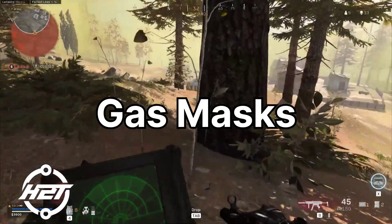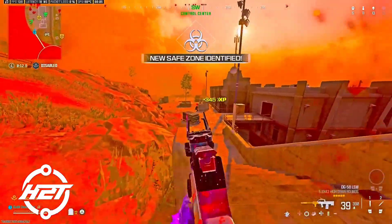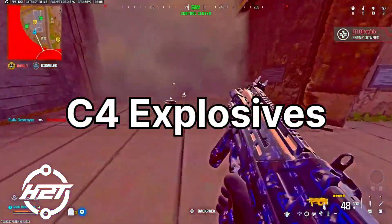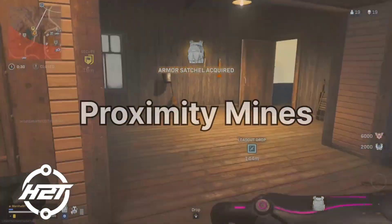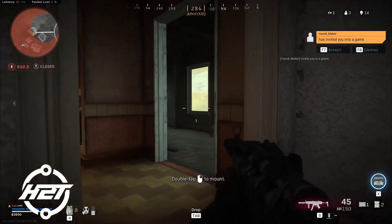Gas mask — essential for surviving in the gas, giving you an edge in late game circles. C4 explosives — set traps or destroy vehicles with precision. Proximity mines — secure entry points or protect objectives.